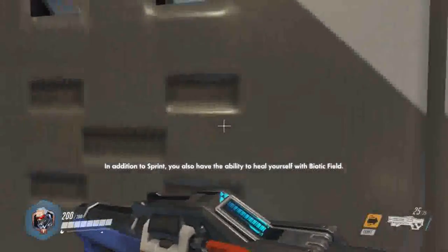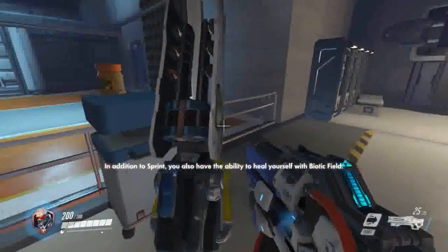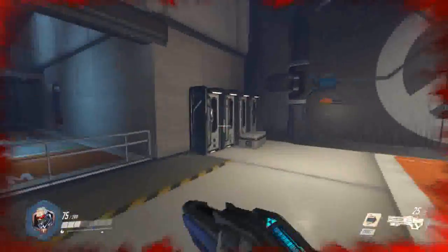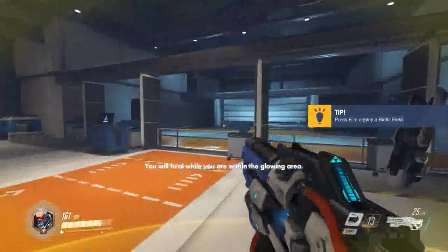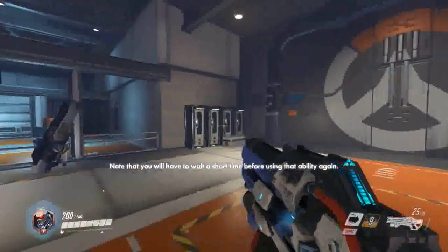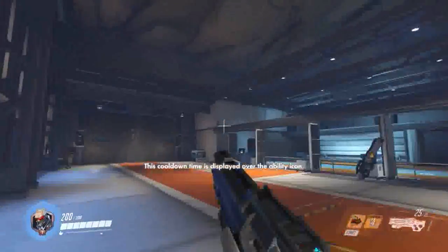In addition to sprint, you also have the ability to heal yourself with biotic field. To demonstrate it, I need to damage you slightly. Now, deploy a biotic field. You will heal while you're within the glowing area. Note that you will have to wait a short time before using that ability again. This cooldown time is displayed over the ability icon.